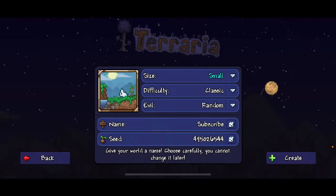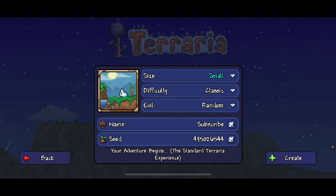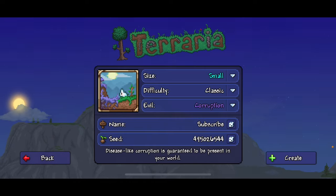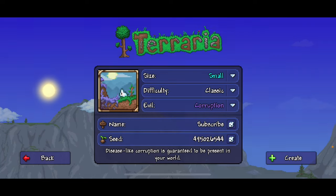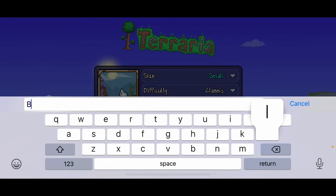What you're going to want to do is make the world small. Then you're going to want to pick the difficulty — this does not matter, it can just be classic. Then you're going to want to pick corruption for the world evil. The name of the world doesn't matter. Then you're going to want to type the seed, which is 'blizz'.